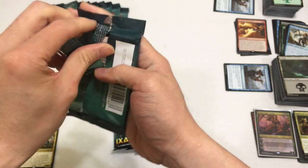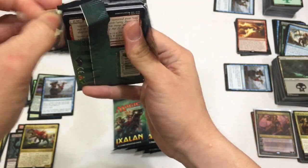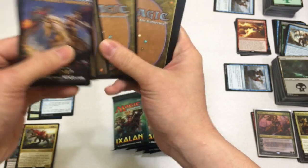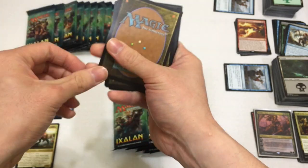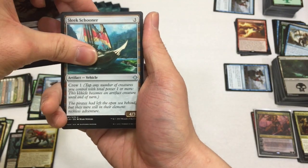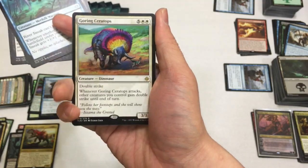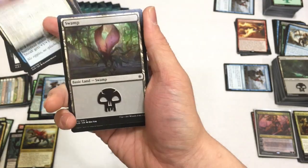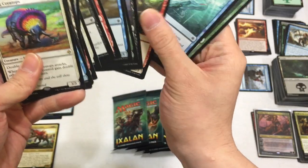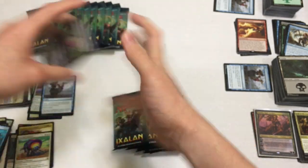Let's open this up. Next pack: Heartless Pillage, Sleek Schooner, River Sneak, and a Gorging Ceratops - this is one of the things you don't want to get. Another Ryo - awesomeness! We'll put that here. So now we're halfway through the box and hopefully it comes through for us.